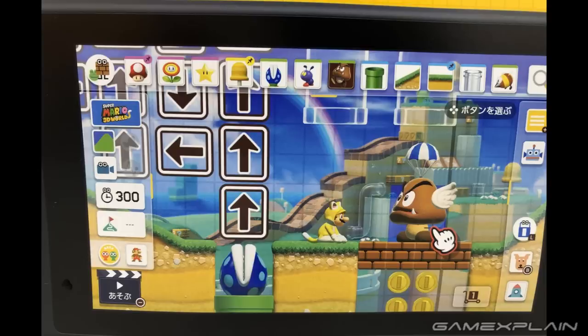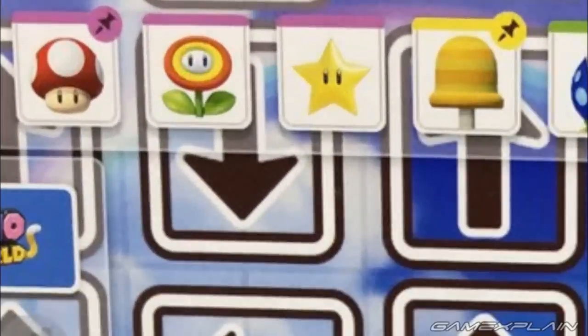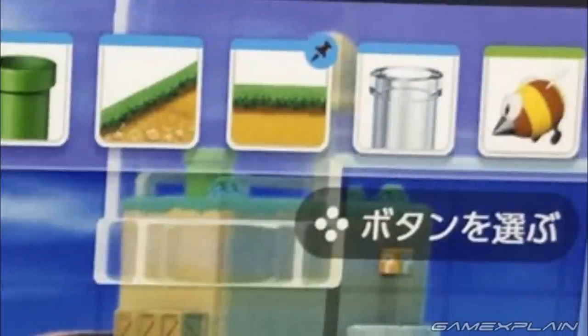Starting with the oldest screenshot, which actually appeared in Nintendo's financial PDF a couple of days ago where it was pretty blurry too. Seeing it in this clarity, we can point out a few cool things. Look at the toolbar at the top — you'll notice the super mushroom, bell tree, and normal ground are all pinned, meaning we'll have more customisation over our selection tools than ever before.